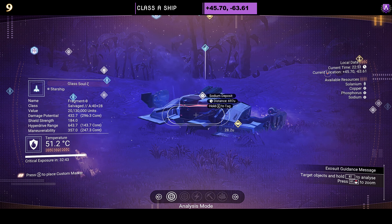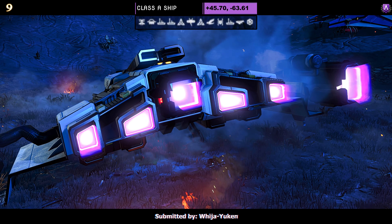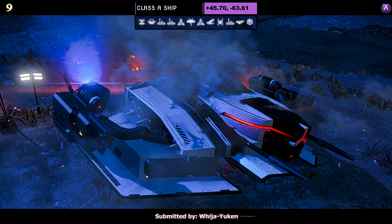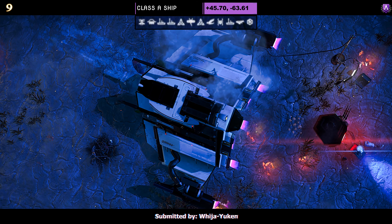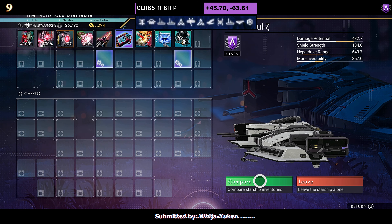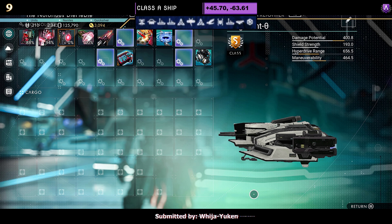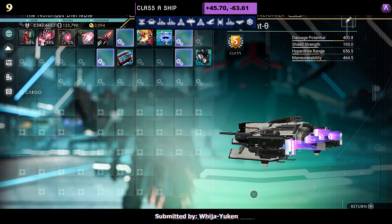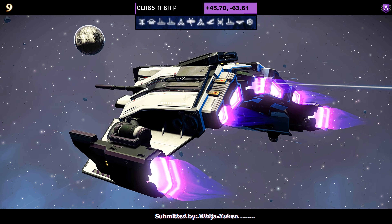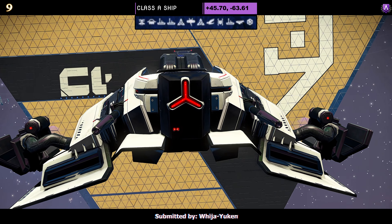Ship number nine, a Class A submitted by Ouija. This one comes in white with extended thrusters on the side thanks to the pipes, and a single vent layer of wings that go all the way across. Supercharged slots: two in the middle and one on the right as an A class; once upgraded, two in the middle and two on the right. In the sky you can see the full bright white color — a simple ship, yet it's got a very appealing look, especially with that front light.